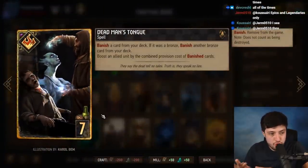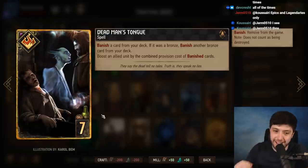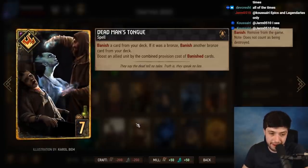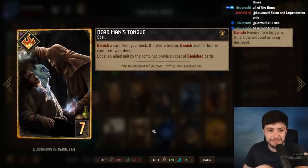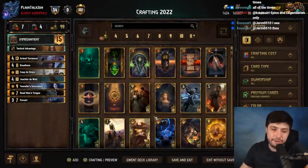The final staple card, and very new, is Dead Man's Tongue. The ability to banish two bronzes from your deck and typically get 10 or 11 points off of it is just so much value on one card. It's not going anywhere. Maybe CDPR will eventually give it the eight provision level it deserves — it's a little too strong at seven — but they've been reluctant so far.